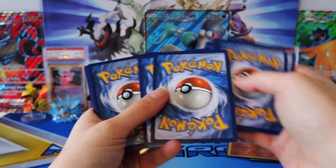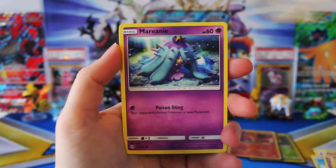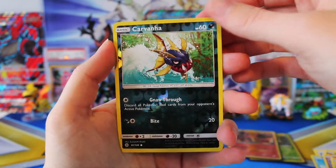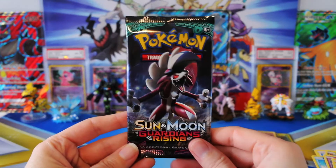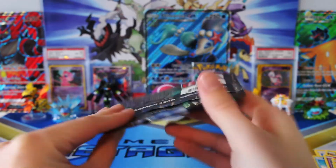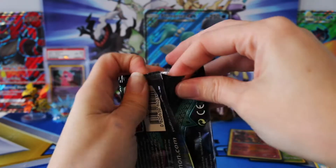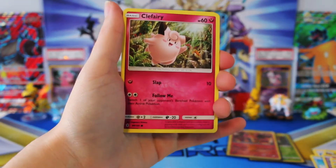Sun and Moon — can we get an Ultra Ball? We have Alolan Meowth, Dewpider, Alolan Diglett, Marini, Crab Brawler, Fairy Energy, Crocorock, Brion, a Big Malasada, Reverse Carvana, and a regular Rare Lantern. We only have two Reverse Rares, which again, better than nothing. But if we don't pull something here, I'm not going to lie — I'm going to be a little bit disappointed with six packs and nothing.